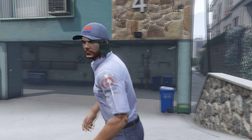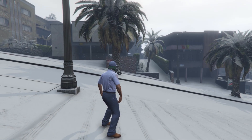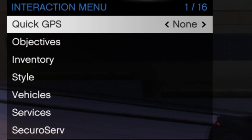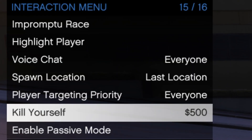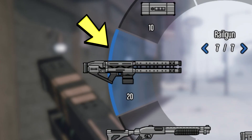Once inside the job, you'll be given a random weapon. As you can see here, I got the Railgun on first try. If you don't get it on first try, you just have to open your interaction menu and take the easy way out, or simply blow yourself up with any explosives. Once you respawn, check the weapon wheel to see if you got the Railgun.